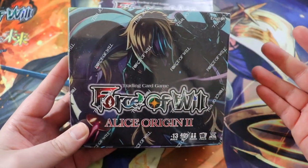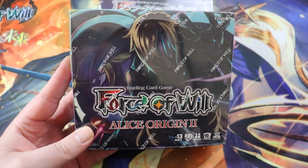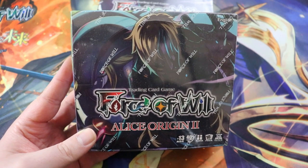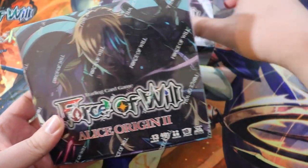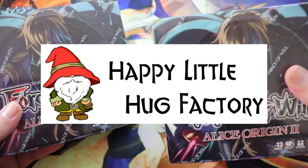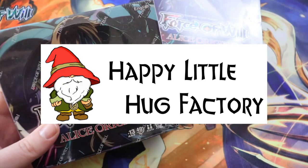We'll probably default to the ruler that comes inside the box, which is Machina. But if we don't get a whole lot of really cool Machina support, the suggestion might be to buy the Priscia starter deck and make a Priscia deck. I also want to give a shout out to Happy Little Hug Factory — those folks sent me these booster boxes to make this video. They are so awesome. Check them out. I have an affiliate link in the description down below.